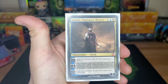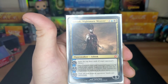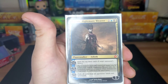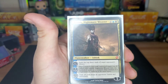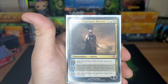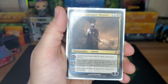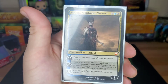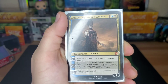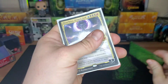Ashiok, Nightmare Weaver — three drop, comes in with three counters: exile the top three cards of target opponent's library. The minus X puts a creature card with CMC X exiled by Ashiok onto the battlefield under your control and makes it a nightmare. I love using that — there's nothing like getting somebody's good cards. If an opponent has a Gilded Drake I can just exile the top three and hopefully grab it next turn unless they kill Ashiok.